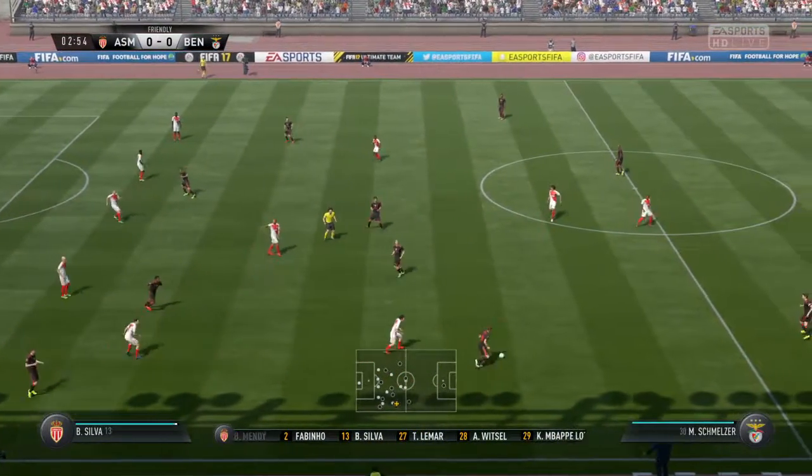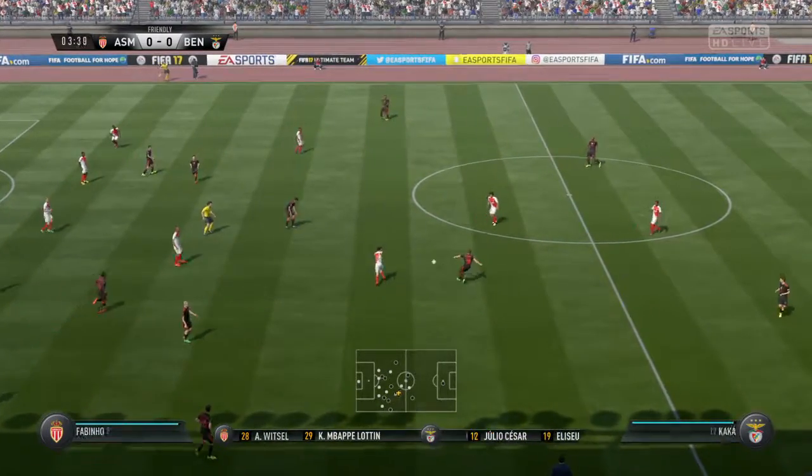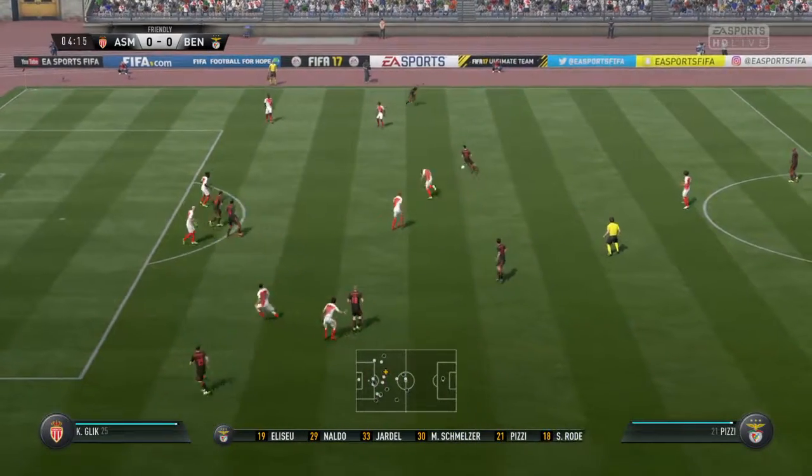And this is the team Benfica are going to field today. Julio Cesar plays in goal, Sebastian Roda starts alongside Kaká in the middle of the park. In attack, Jonas plays up front with Klaasian Huntelaar.